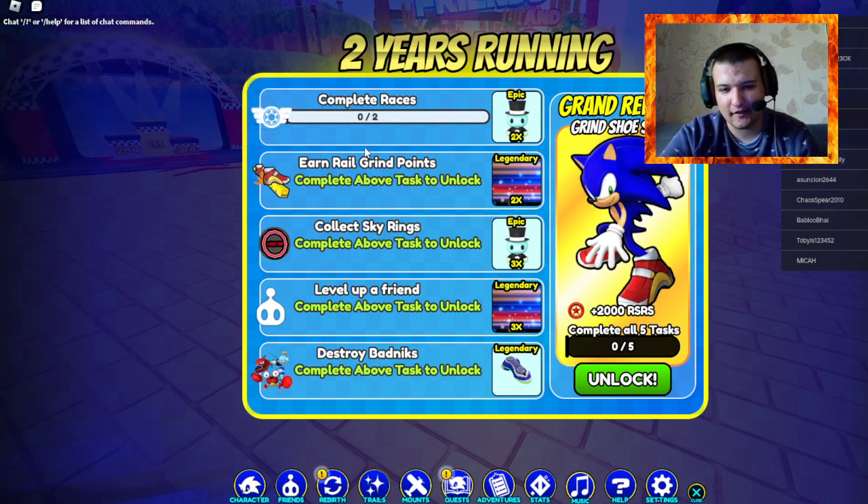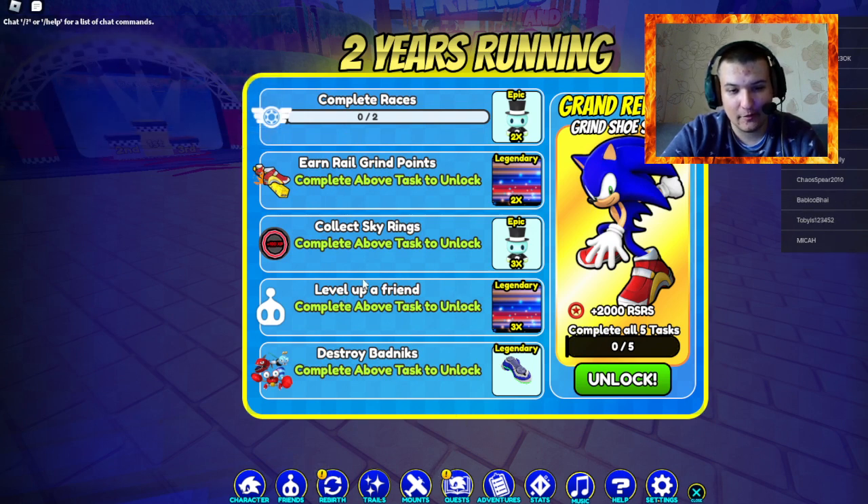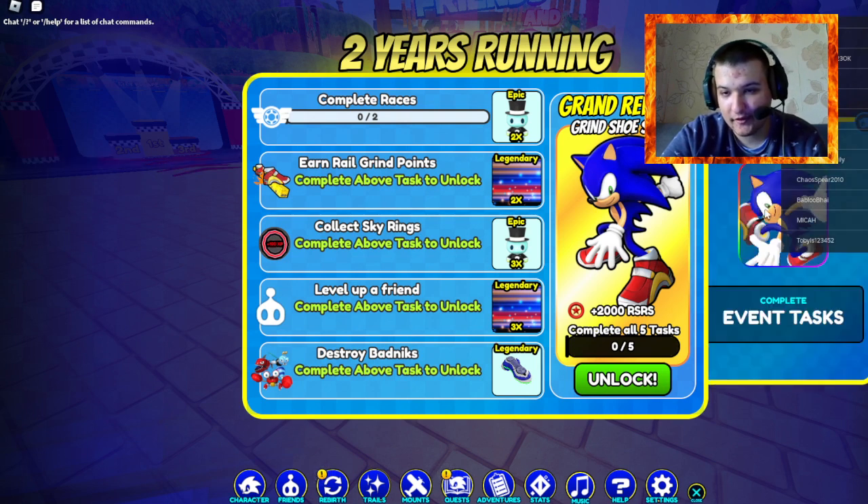Off to a great start — the mission is completing the first task. The next tasks are: earn real grind points, collect sky rings, level up a friend, and destroy badniks. Level up a friend is a pretty easy task. And you also get a legendary Sonic Rider Zero Gravity item. There's also the grind shoot Sonic exotic.